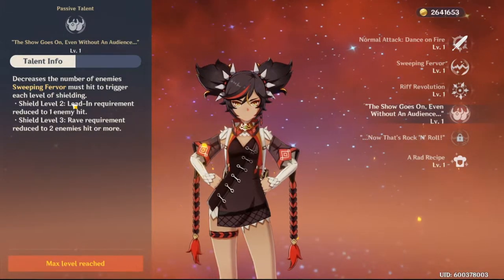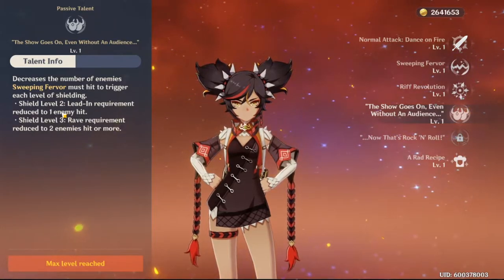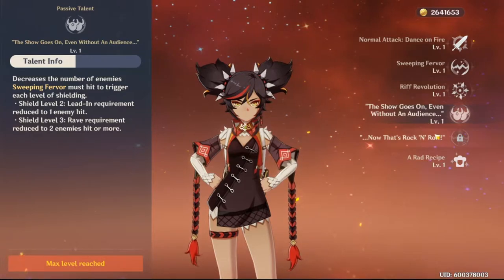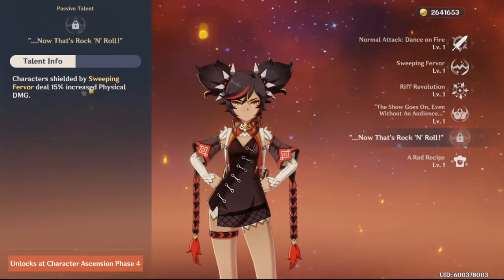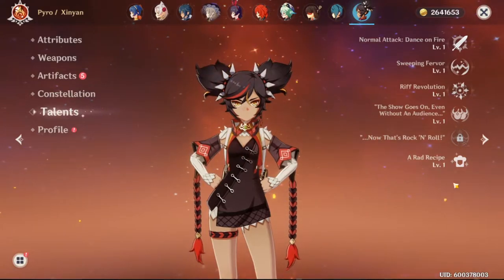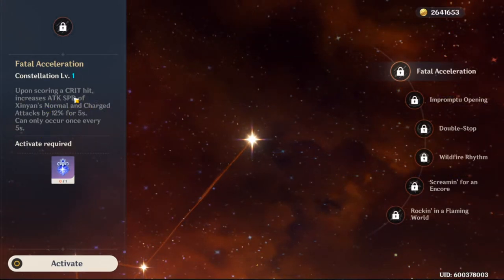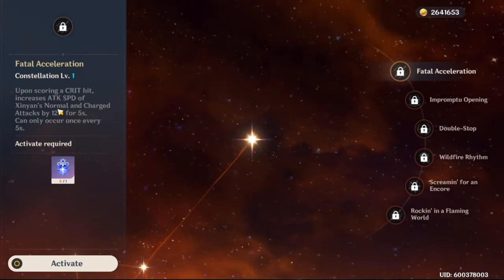I'm more interested in these passives since we haven't seen them yet. This decreases the number of enemies your E needs to trigger the skill. Level two reduced by one, level three reduced to two — so all I have to do is hit one enemy for this and hit two enemies for the next once I get this. Character shielded — physical damage increased. That's why she was hitting so fast. So you basically want a crit chance and defense build.